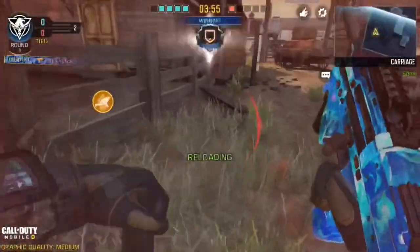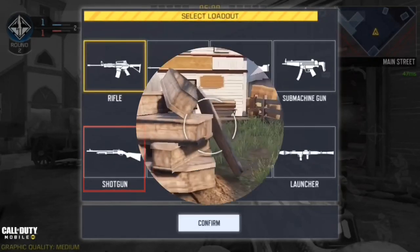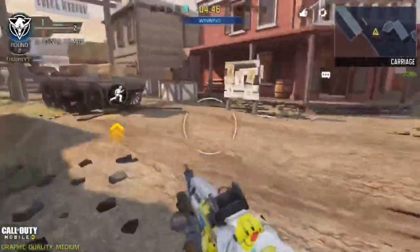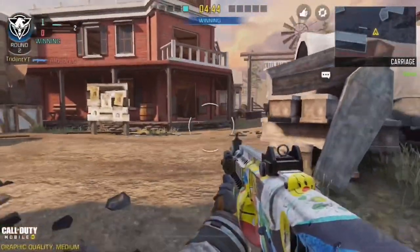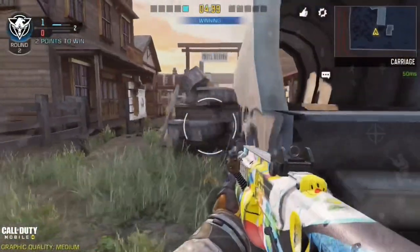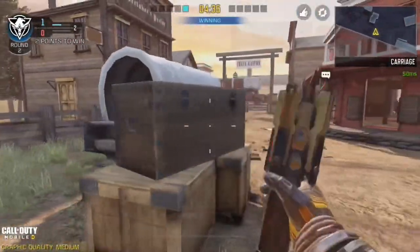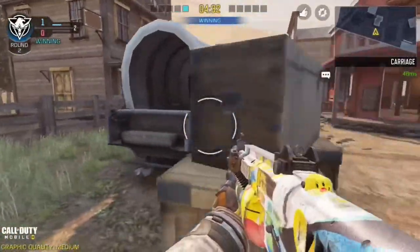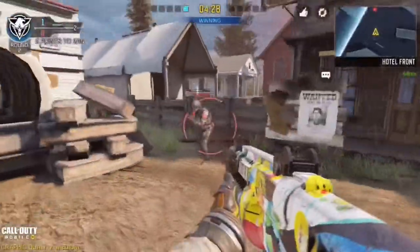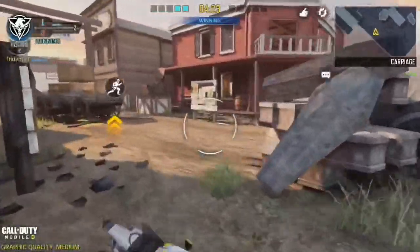For shotguns, use the shotgun you're most comfortable with — I used this one in my last video so that's what I went with. Throw down a trip mine — I don't generally like to use trip mines but they can work here. With the jump shots you can completely outplay your opponent.